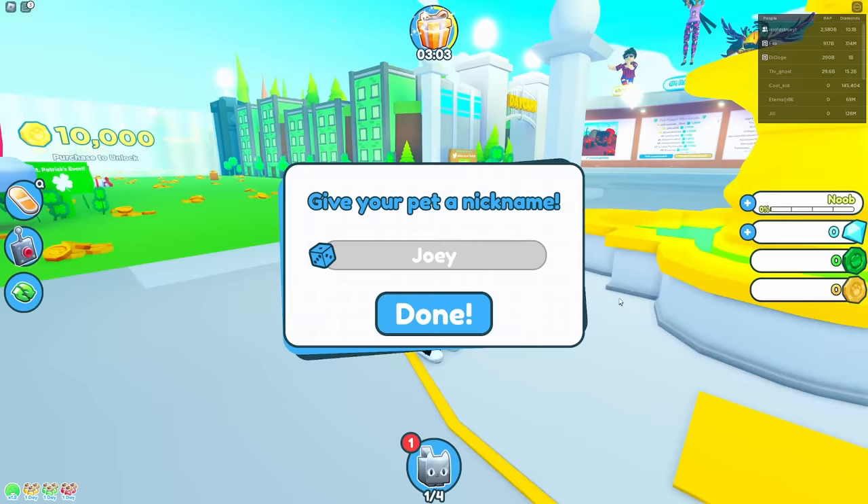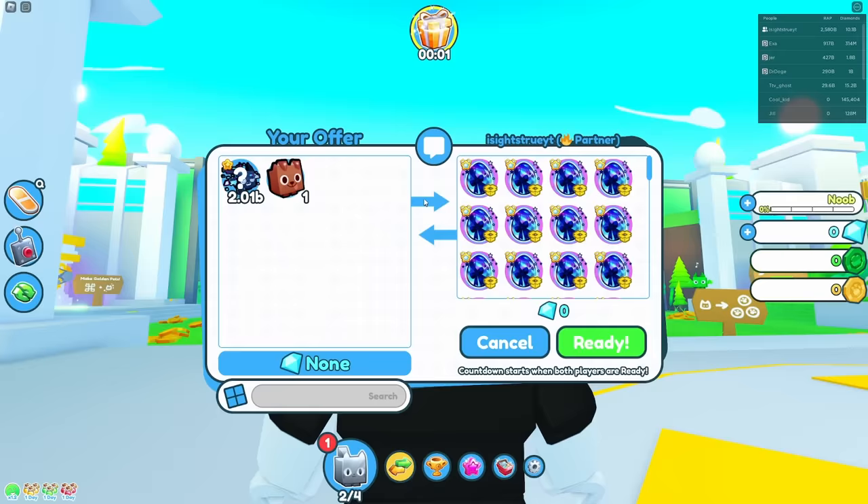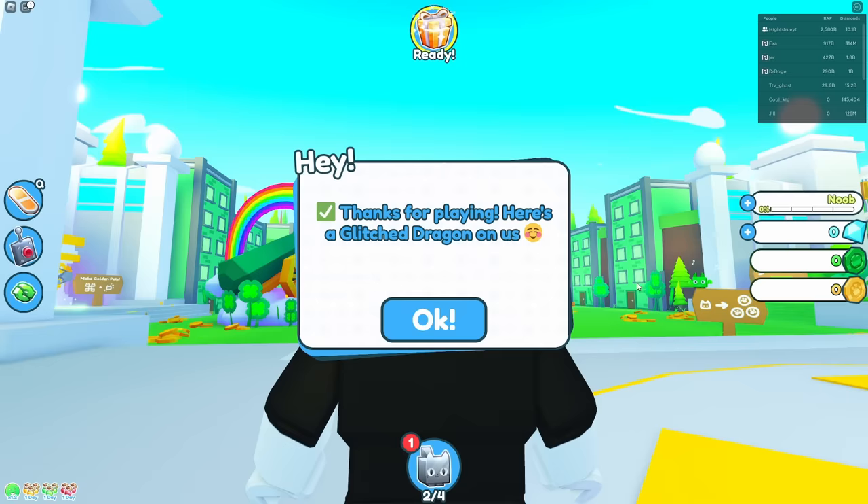The first thing you need to do as a player is to level up your pet. But what if you started off your game with infinite Dominus X? That would be pretty crazy, right? I just randomly got given a glitched dragon. Apparently, that's a thing that happens when you're new to the game.